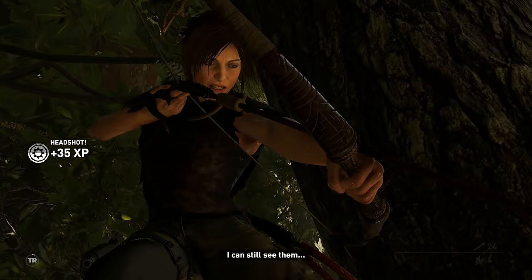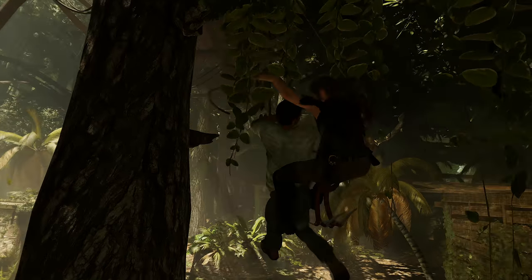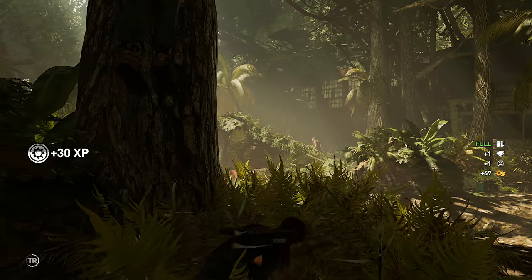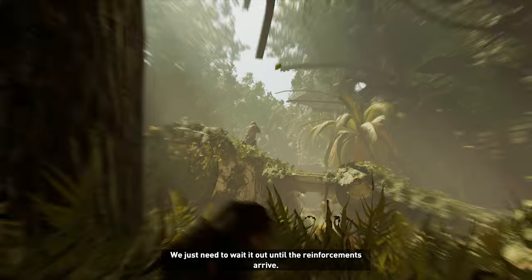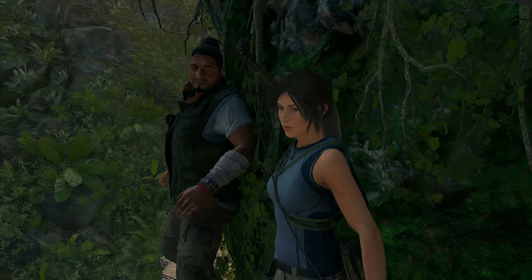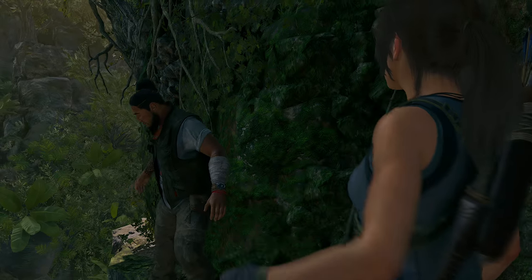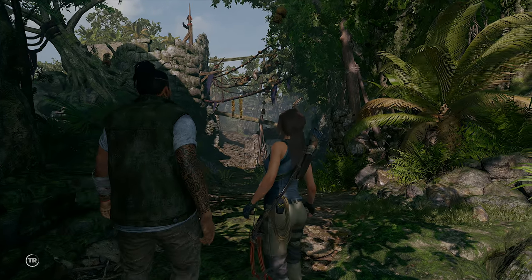This game lasts about 15 hours for the main story — pretty much exactly the same as the last game. Add in the challenge tombs and all of the secrets, and it is a bit longer than Rise because it has more challenge tombs as well as those extended water exploration sections, which just due to their makeup don't allow you to rush like the overland sections do. All of this also depends on the difficulty and whether you play stealthy or just shoot it out.